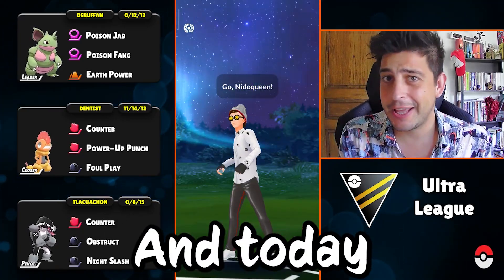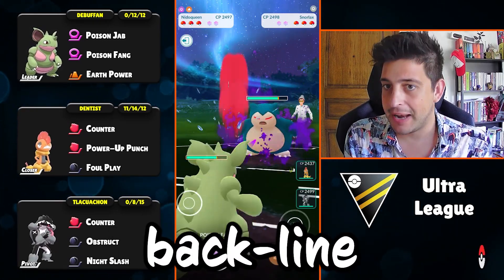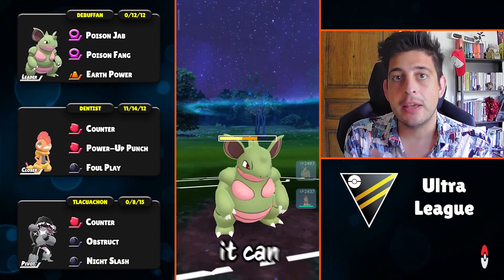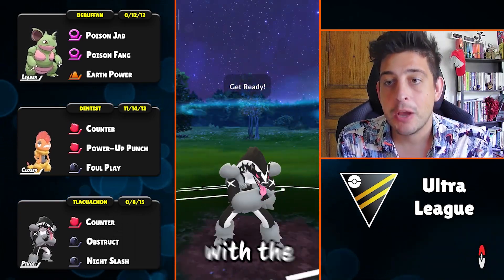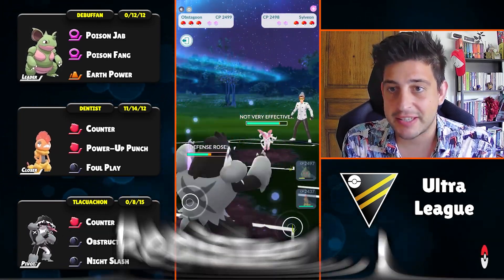Hello trainers, Ganeto here, and today we are diving into Ultra League with a powerful team using double dark as its main backline. Nidoqueen is gonna lead this team, and I think Nidoqueen fits in nicely because not only can it cover those fairy types, but also has coverage against steel types with the amazing Earth Power. This team has complete coverage against fairy and steel.